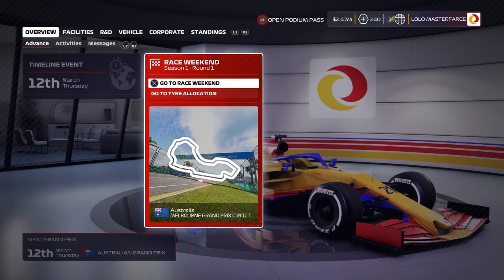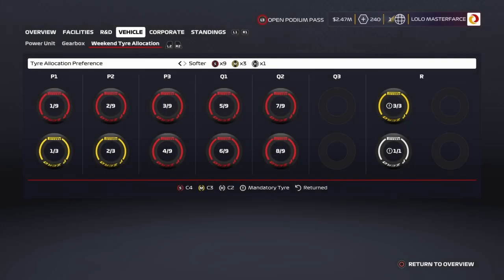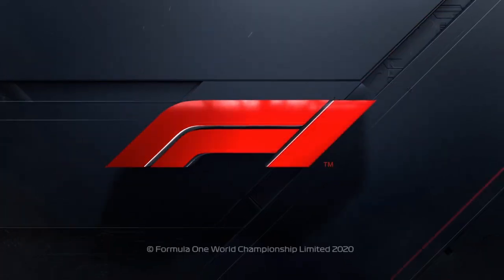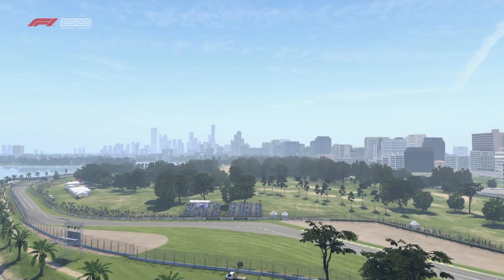Hiya guys and welcome back to the Lolo Masterfast, my team career mode or whatever you want to call it. Episode 0 is very much just getting the team ready to go, rearing ready to race at Australia. Hopefully we're not going to be more than 12 seconds off the pace. We've got our teammate of course, Mahiva Ragyanathan, the lord himself. And we're about to go to Australia to see how competitive we are.